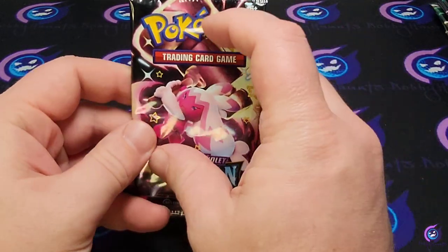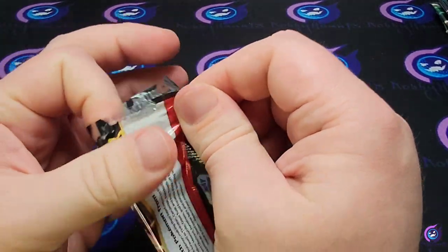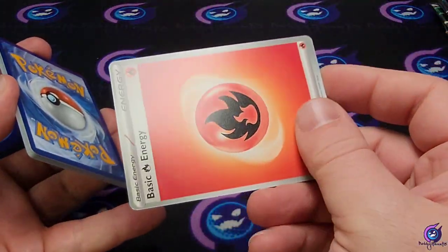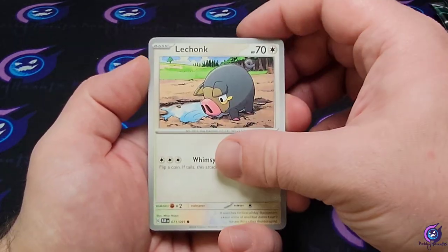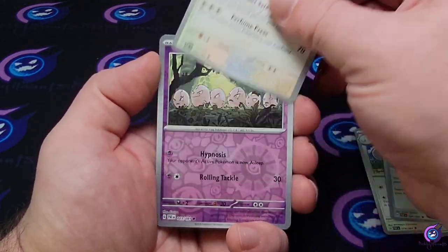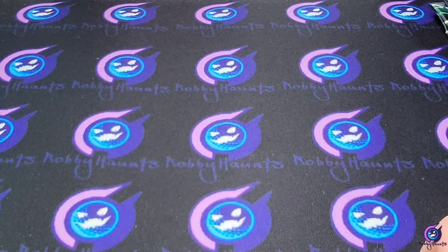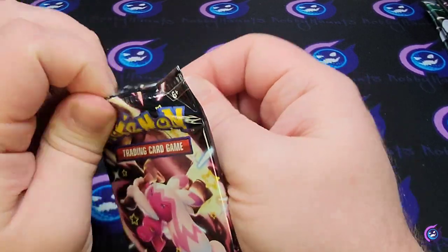All right, first pack. Code card, energy. Starting off with that Mass Shift, Gimme Ghoul, Chunkchu, Exeggcute, mouse hole, Ultra Ball, Lancelot Exeggcute reverse, Lantern reverse, and a Raichu holographic.